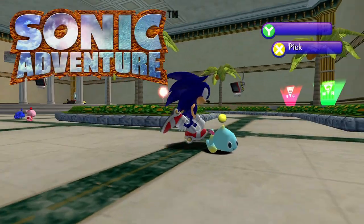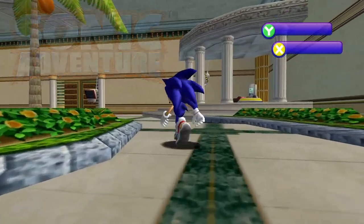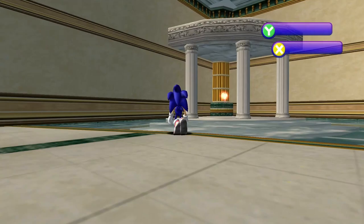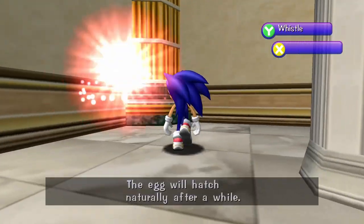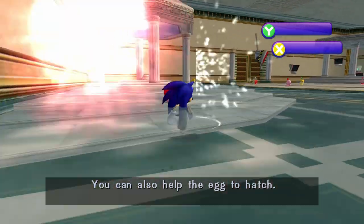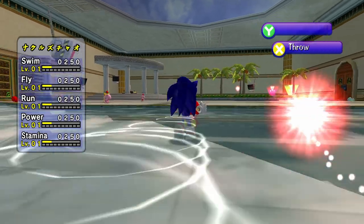Up first, we got the Station Square Garden for Sonic Adventure on the Dreamcast. This garden is the first ever garden to exist, and it shows. This garden actually has monitors for you to talk to to give quick little guides, and you can find T'Kal throughout it too. The pool in this one is actually quite a bit cooler than the Sonic Adventure DX version, as it's a little bit bigger, but also has a lot of areas for the Chao to walk around, which I really like.